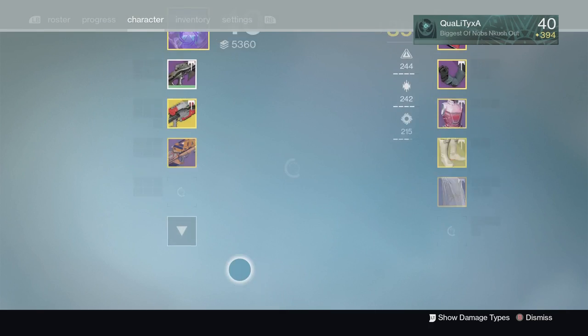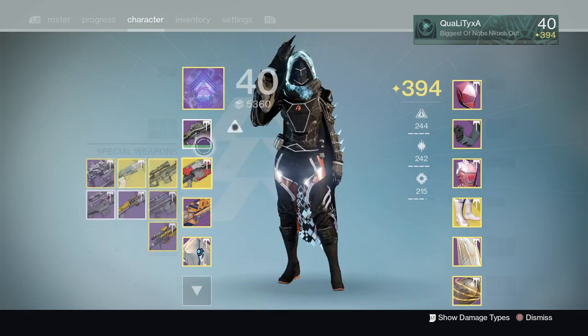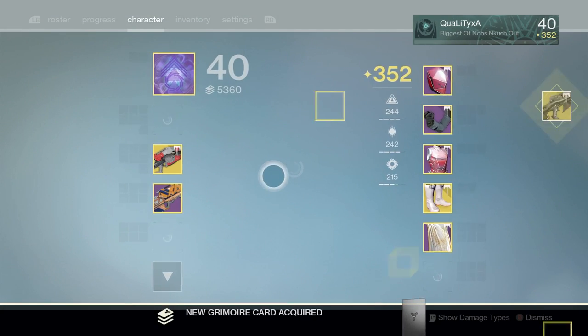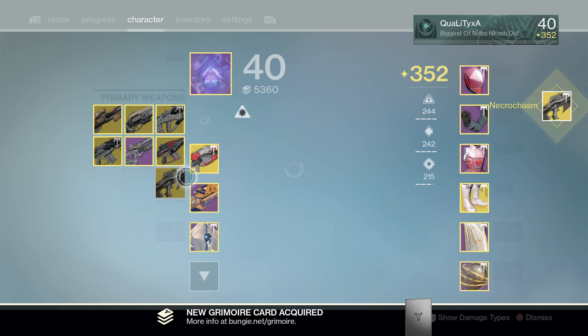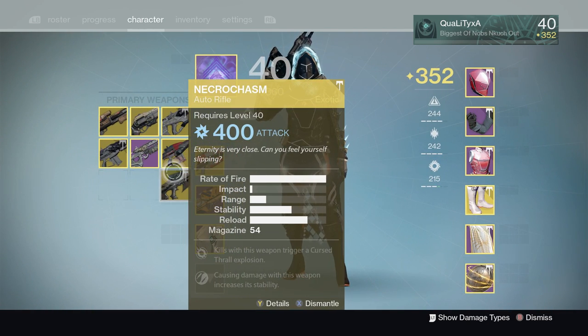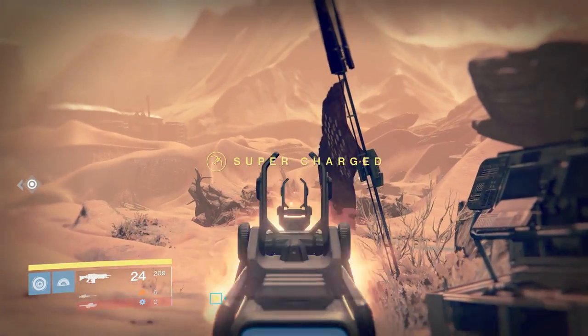You need either an exotic special or an exotic heavy equipped. Once you go to your primary and upgrade it, as you guys can see, we have the Necrochasm here in our primary slot, but we've got no weapon showing.